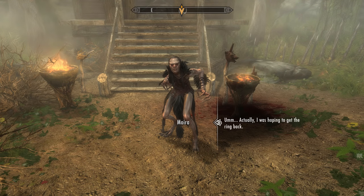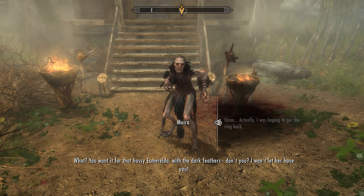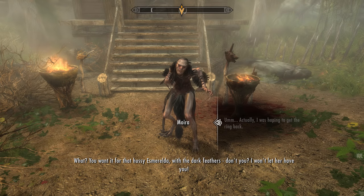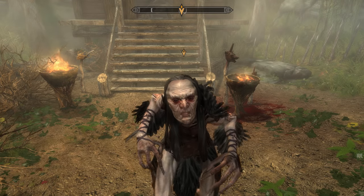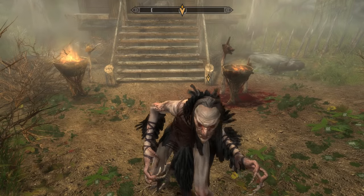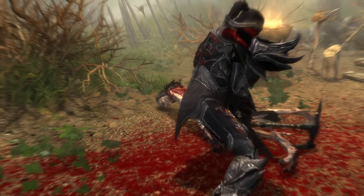You attempt to talk your way out of it, explaining you need the ring back and that it was a fake. But Moira accuses you of wanting to give it to another woman named Esmeralda 'with the dark feathers.' She turns hostile and the narrator humorously calls for the police citing domestic abuse. You fight and defeat Moira to recover the ring.